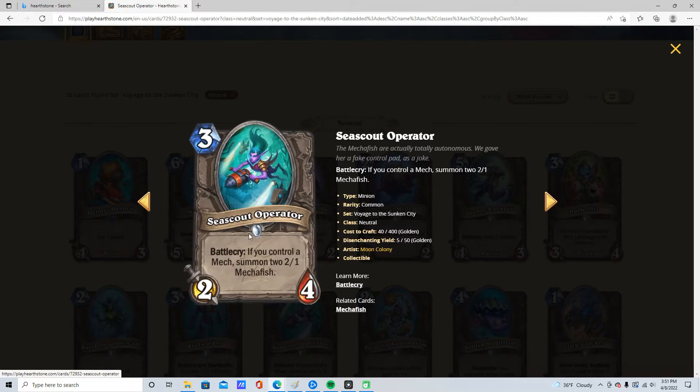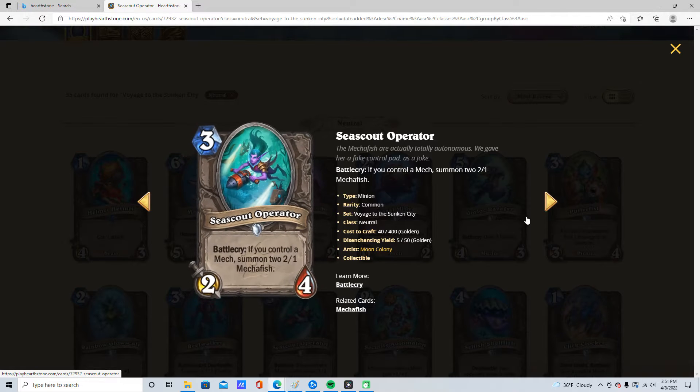3 mana, 2/4. If you control a mech, summon two more mechs — they're 2/1s. Not very good. Only mech Mages will want this. Maybe if another deck goes wide mechs, but Paladin mech does not want this because it wants tall mechs with a little bit of wideness. So this is going to be 1 star.